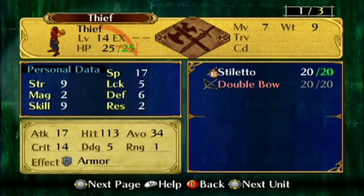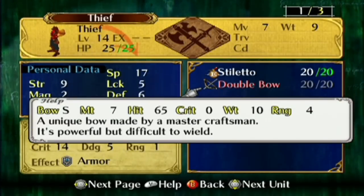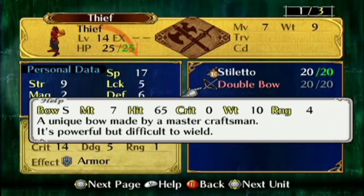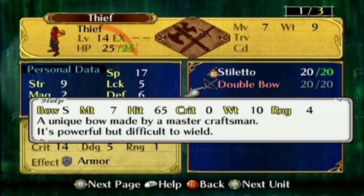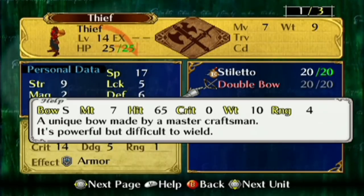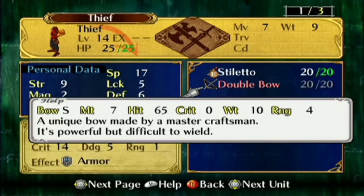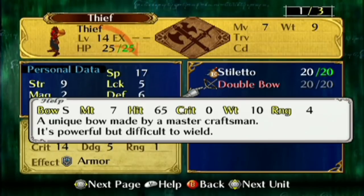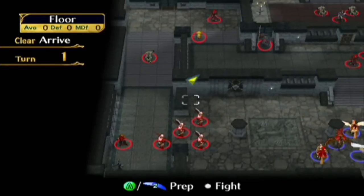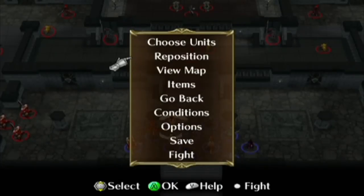This Thief is very interesting because if we kill him before he steals any treasure, he drops the Double Bow — and it's a very strange weapon. Firstly, it only has 7 might, which is awful for an S rank weapon, but secondly, look at that range. That's 4 range exactly — not 2 to 4, not even 3 to 4, exactly 4. It's a very awkward weapon, and it tends to be useful very rarely. But I'm going to get it, because it's at least an S rank weapon.